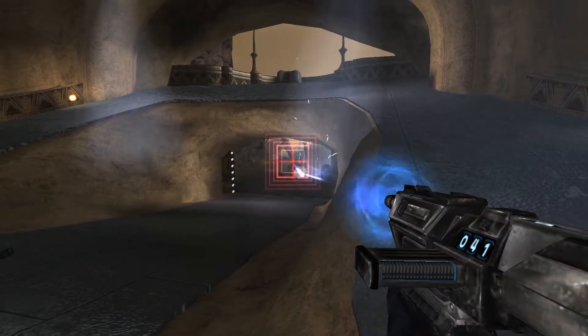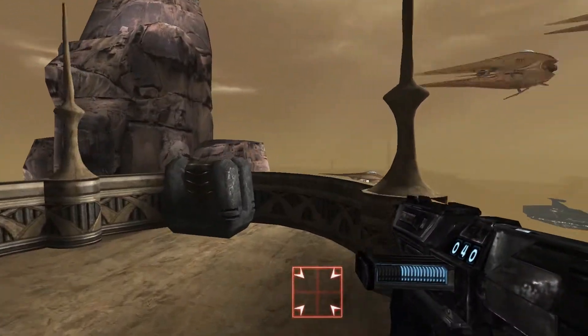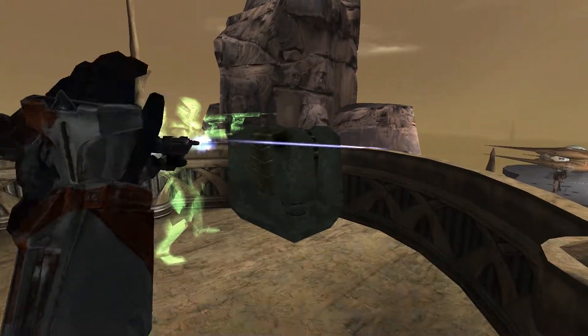There he is, outside the shield. Delta Lead, assign 07 to sniper position. We need a target on Sunfac. 3-8, what are you shooting at? Sunfac is making a run for it.